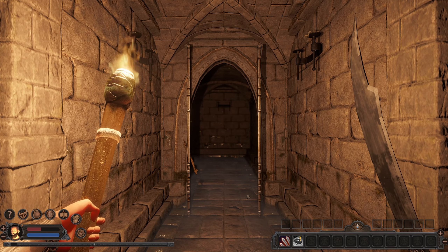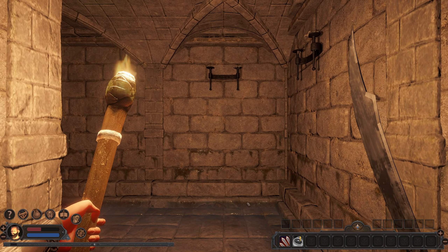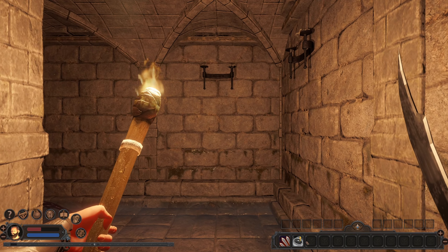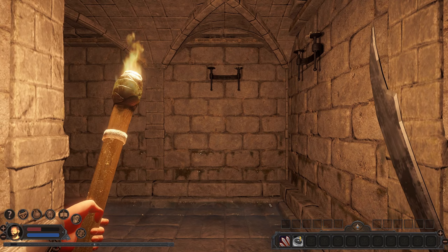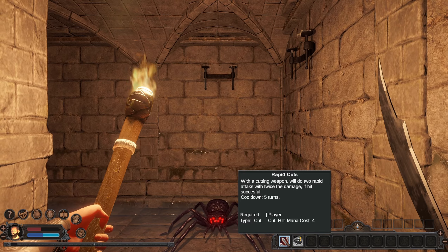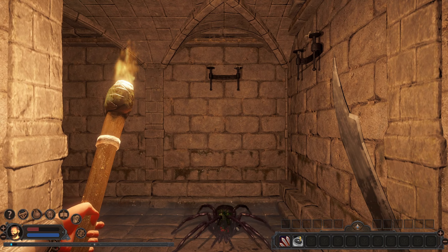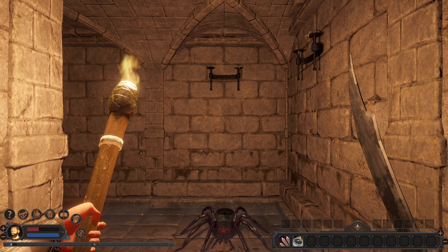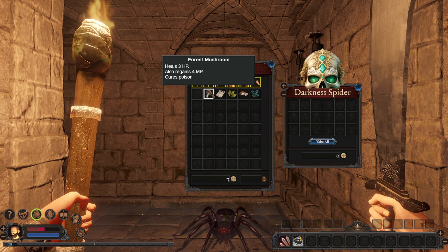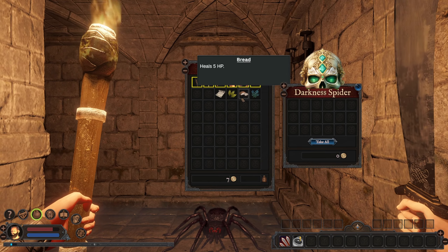I have a feeling that we're gonna get killed by a spider. I actually gotta click this. That looks like the spider right there, doesn't it? Oh wow - I actually killed something. And he has nothing to take. Darkness spider. You know what? Let's eat them mushrooms.